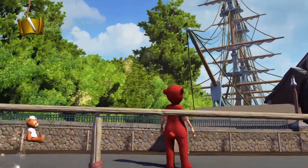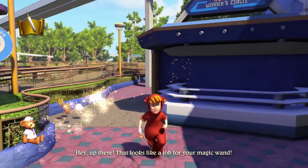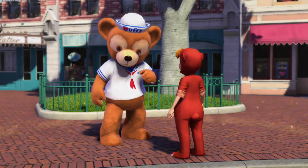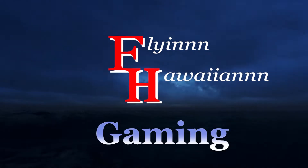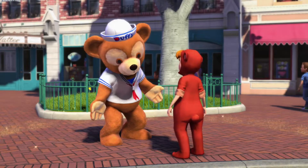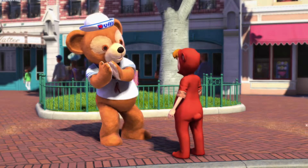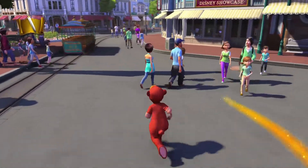Welcome everyone, this is the Flying Wine here with another Disneyland Adventures gameplay. Today we are here in Main Street and we are going to get all of Duffy Bear's quests completed. We don't need to talk to Duffy Bear — I'm not going to talk to him just for silence. That's all he did to give us our quest, so I'm not going to do a separate episode with Jill.